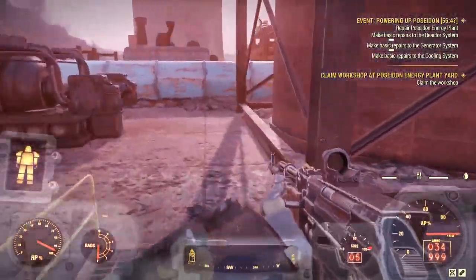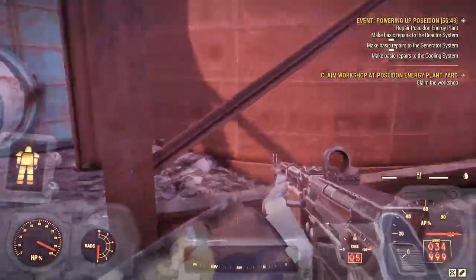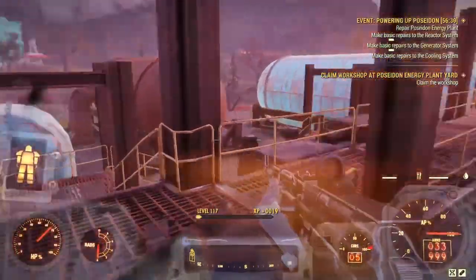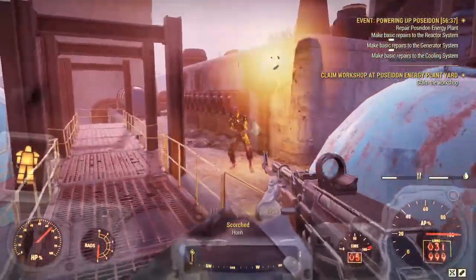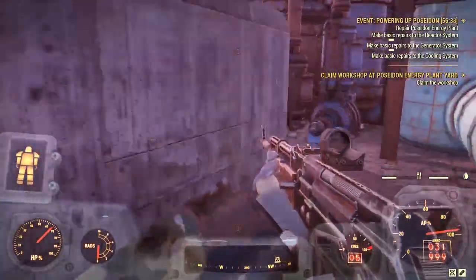You can get here really quickly after getting out of the vault. The enemies here range between levels one and six. I'm here at around level 116, so they're quite easy to deal with.